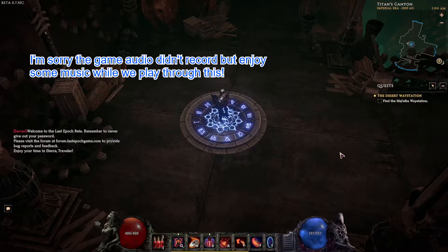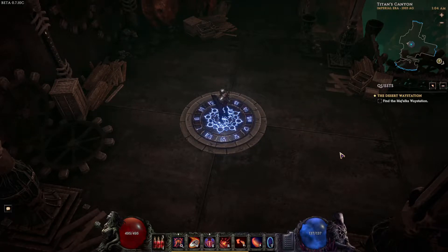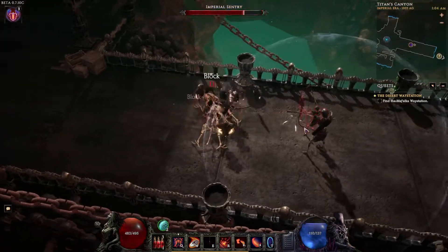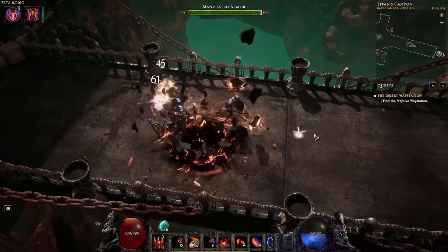Hey everyone, welcome to the Sanctuary, the safe place to be no matter what chaos is going on in your life. Come hang out with us and be safe. This is Last Epoch episode 13, Sentinel playthrough Forge Guards spec. Let's do this — get our armor out, get some damage going.